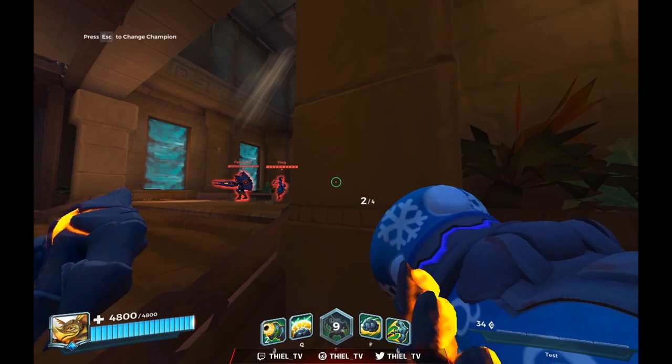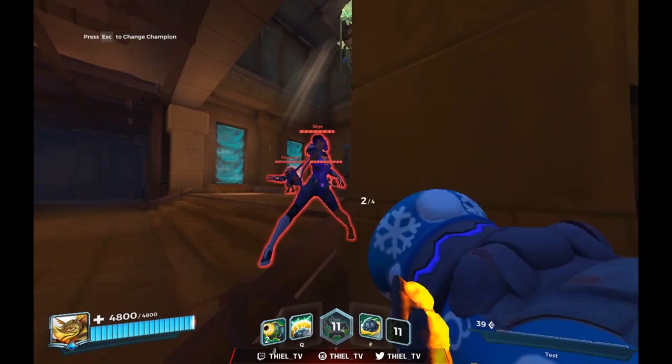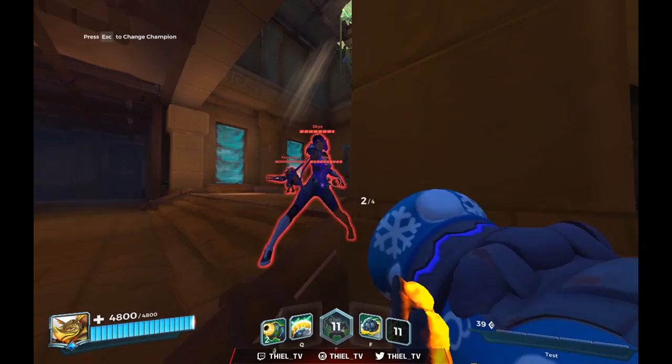However, because the hook originates from the left side, you can also do quote-unquote bullshit hooks where you can't even see the enemy. For example with Skye — she's clearly behind the wall, but you can still hook her, because the hook originates from the left side.